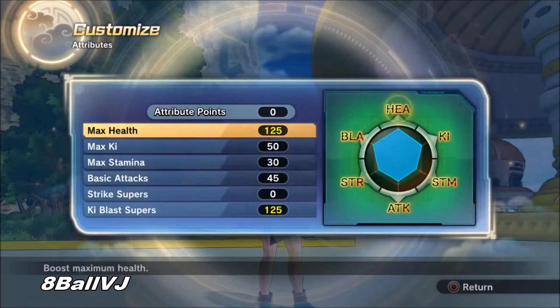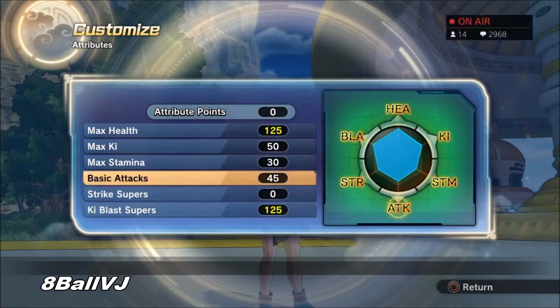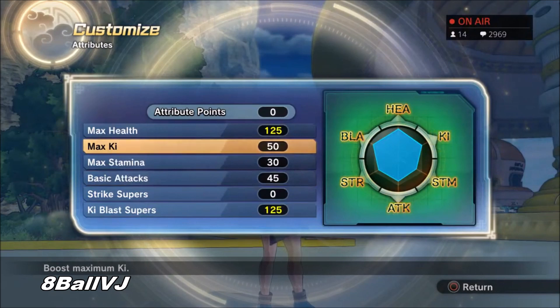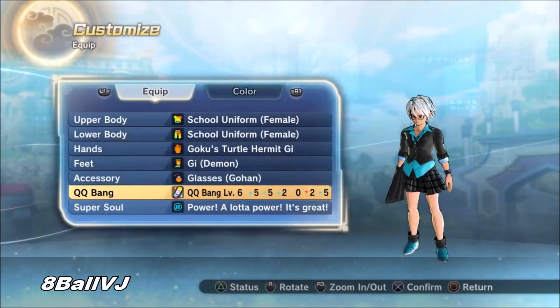This is the build I'm going to bring up. You're going to want to make your attribute points just like how you see here. Do not worry about the low ki and stamina points — you can make up for that using a QQ Bang. This is exactly how I have my female ki-blast female Saiyan.